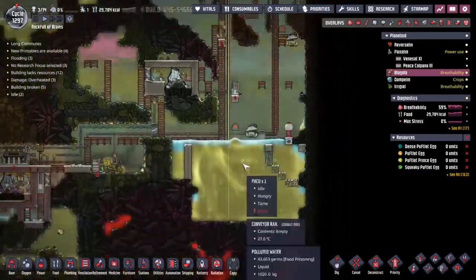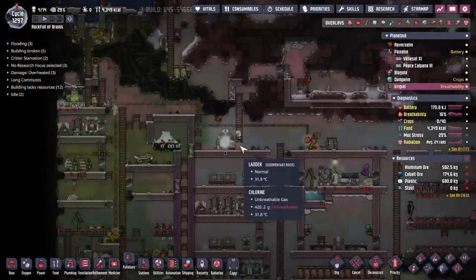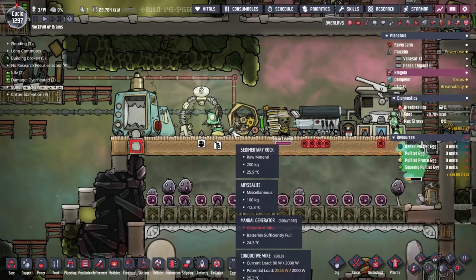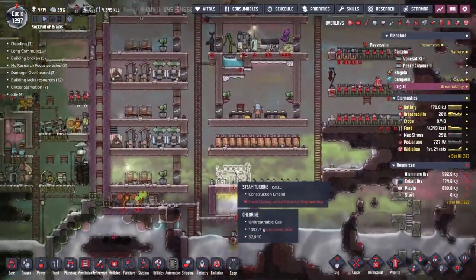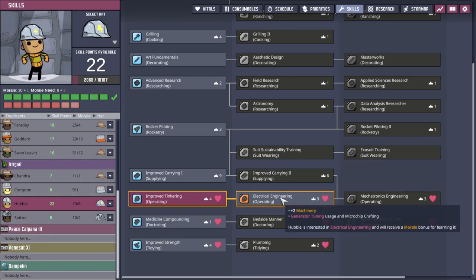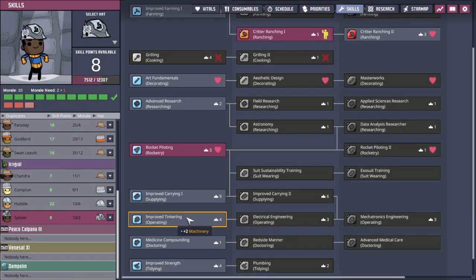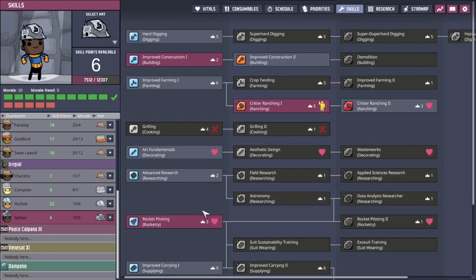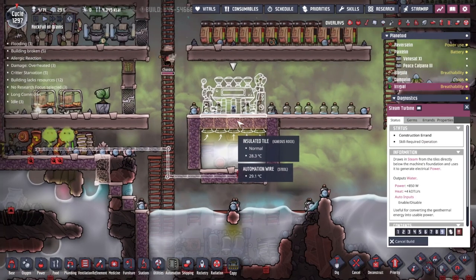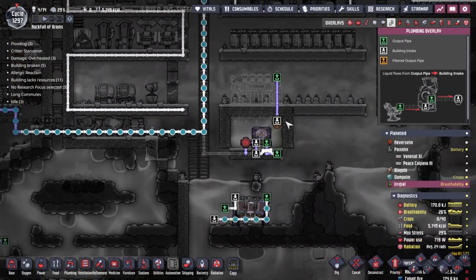We've just had a good thing come in through the mini pod for Blagolia - let's drop those pacu back over on Irigal. There are eight of them - they might be in a little bit of trouble there. We're finally getting the last bit of power in line. Of course we need to build the steam turbine, but to make the steam turbine we need an electrical engineer - remember Hubble cannot build, so we can't make Hubble our electrical engineer. The smart choice would probably be Spitzer - he's the guy who goes around and does all the building, and he was born with ranching, which doesn't really enter into our calculations.